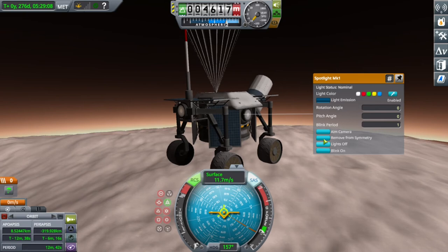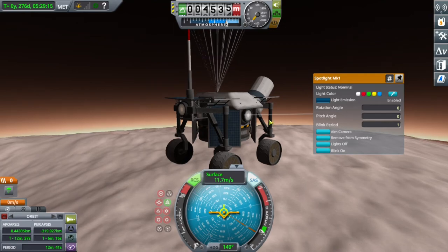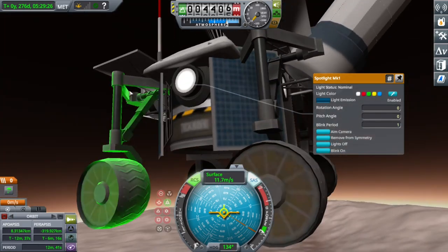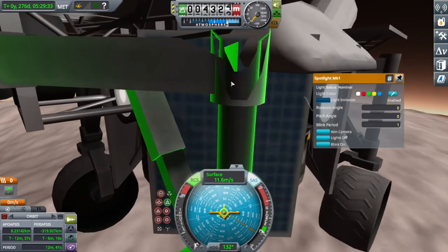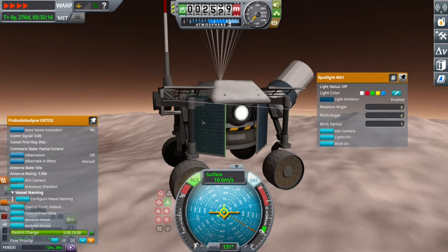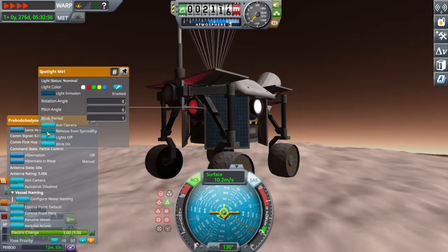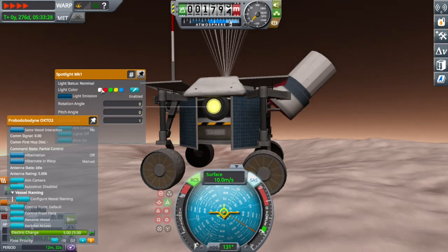I'm tinkering with the rover lights — I put lights on it just in case I want to explore in the dark. You're probably wondering why I didn't extend the communication antenna. The reason is that sometimes when you land with communication dishes or solar panels extended, they can break from hitting the surface or going too fast. That's why I retracted the antenna.